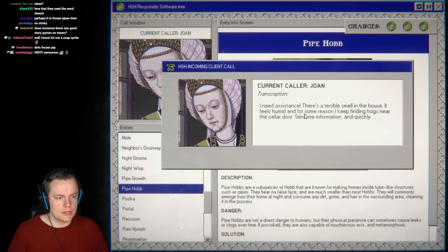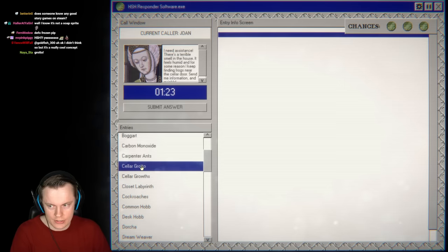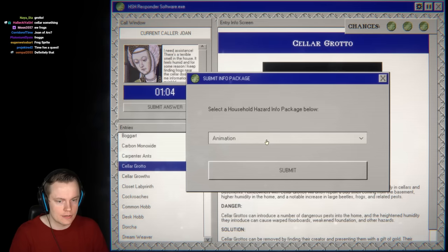Next call: there's a terrible smell in the house, it feels humid, and there are frogs near the cellar door. That is a cellar grotto — easy peasy. We're the best callers to ever do this. This is more like what the work would actually be like if you worked at this place — you'd constantly be helping people really fast.